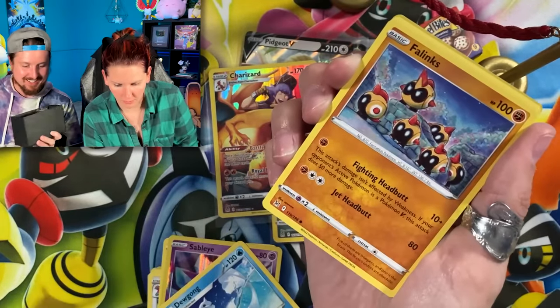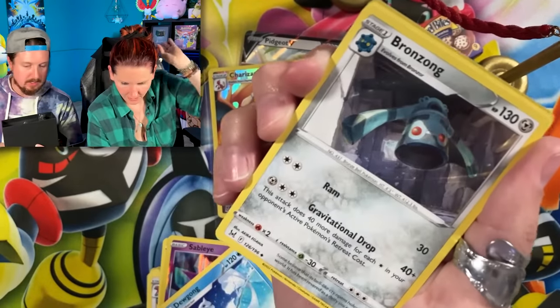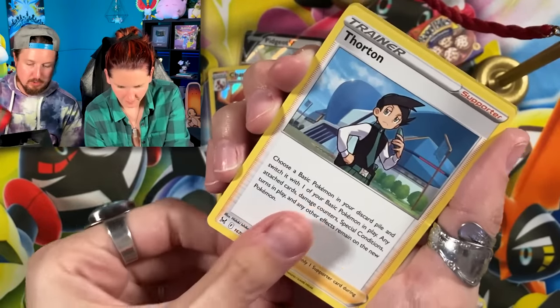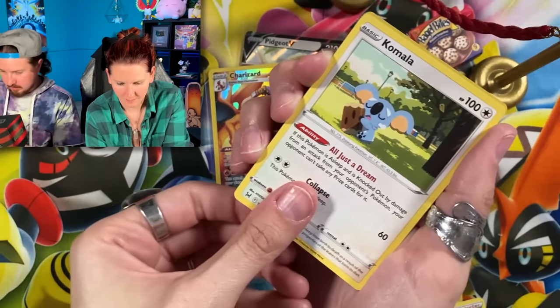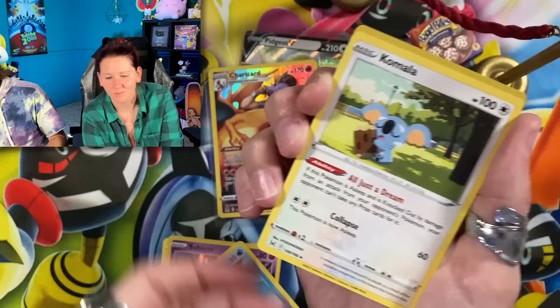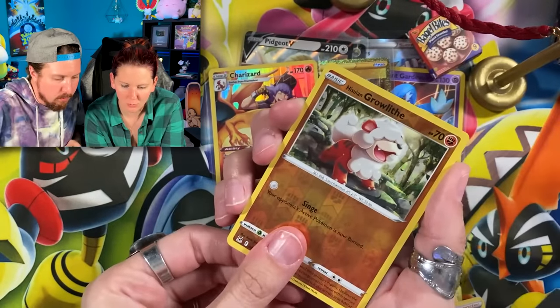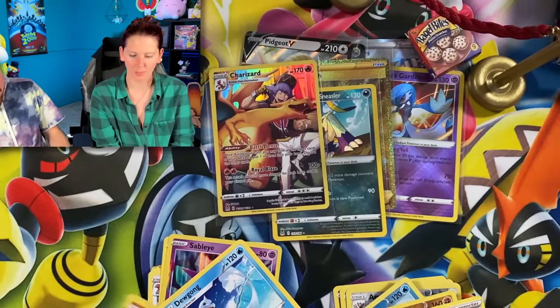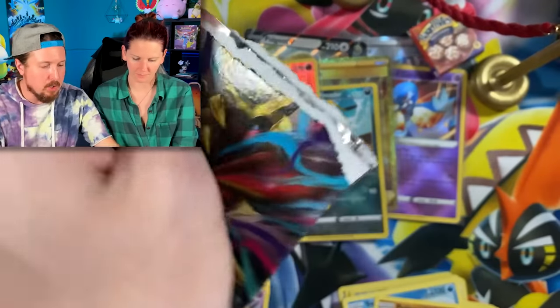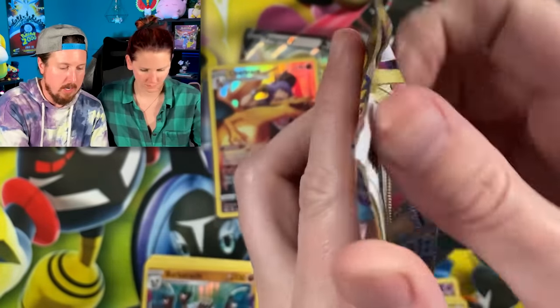I love the dice and everything that comes inside of this — gives me Beetlejuice vibes! Oh yeah, absolutely — look at that, Beetlejuice vibes all the way, it's adorable. We got Growlith and a Barnacle. I'll take it. Going into the last pack from GameStop right here.